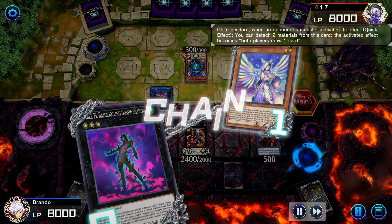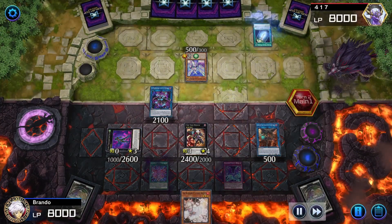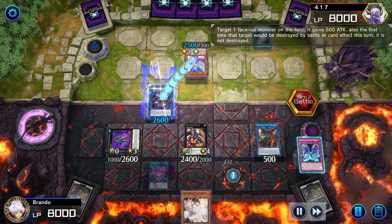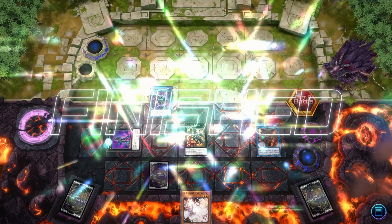This card is super good — we instantly use our negate and draw a card from it, drawing into the Ash Blossom, which is super cool. Our opponent has the Psychic Blade but since I had more attack it doesn't matter, and that's where the game ends.